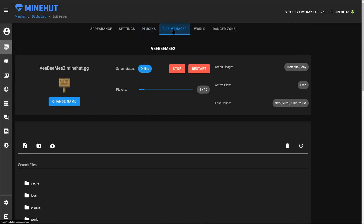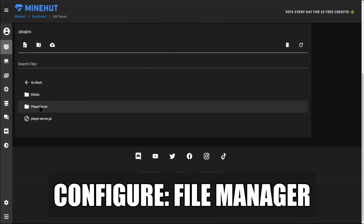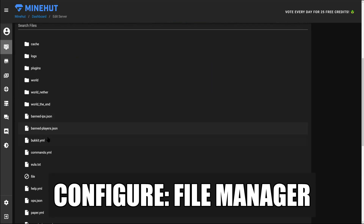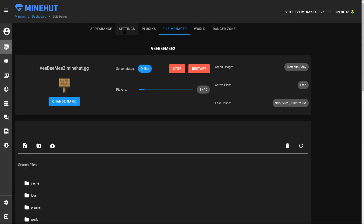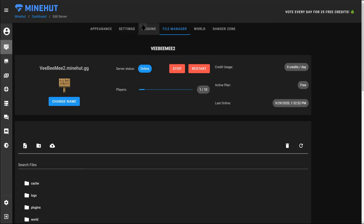Those are some of the plugins you can mess with. Your File Manager: depending on what plugins you have on your server, you'll be able to go into your plugins folder. I don't have any plugins at the moment so there's not a whole lot to adjust. The server properties cannot be customized from here — in order to adjust server properties that is done from the Settings tab.